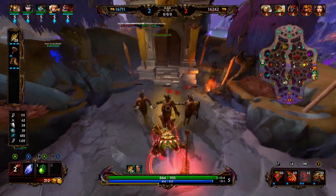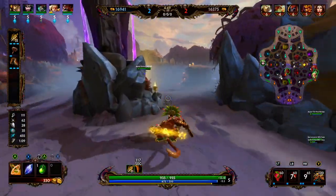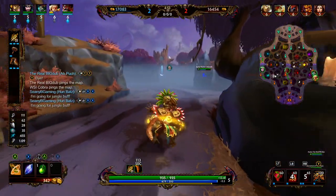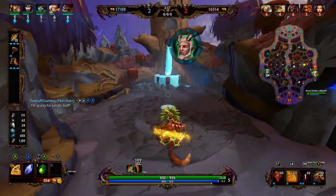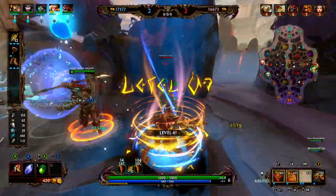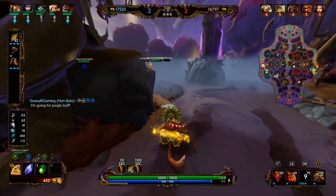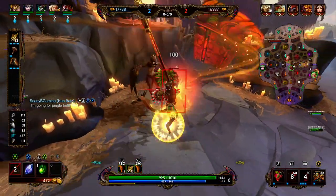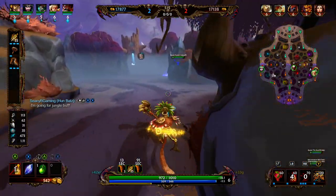We go ahead and clear our speed buff then rotate to blue. If we wanted to gank left lane or apply pressure to Thor, we could clear the harpies before going to blue — this lets us get the farm and blue and then attack left without missing our harpies. Since we didn't do that, we rotate back, get our harpies to maximize farm, then make our way up.